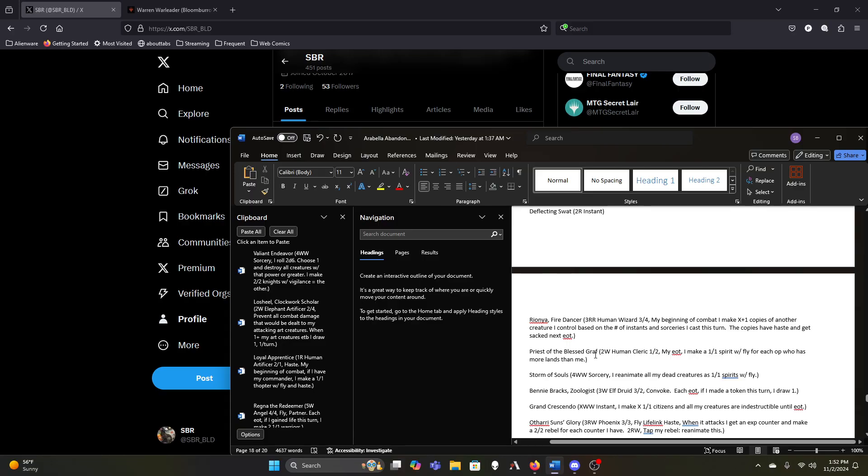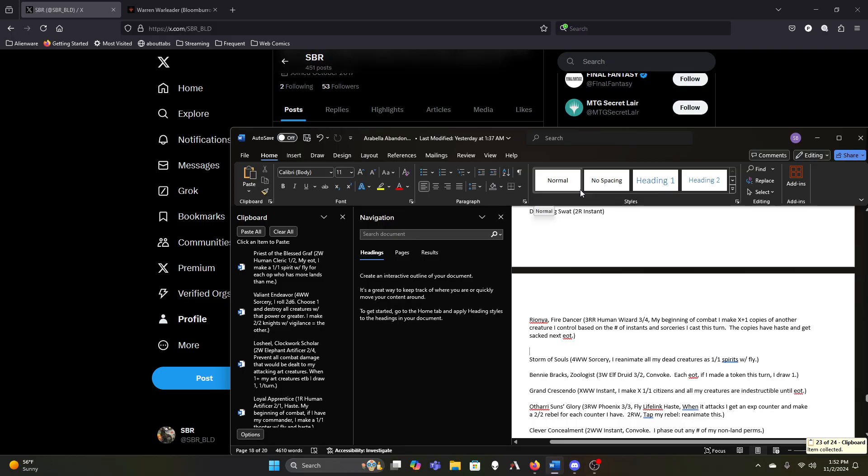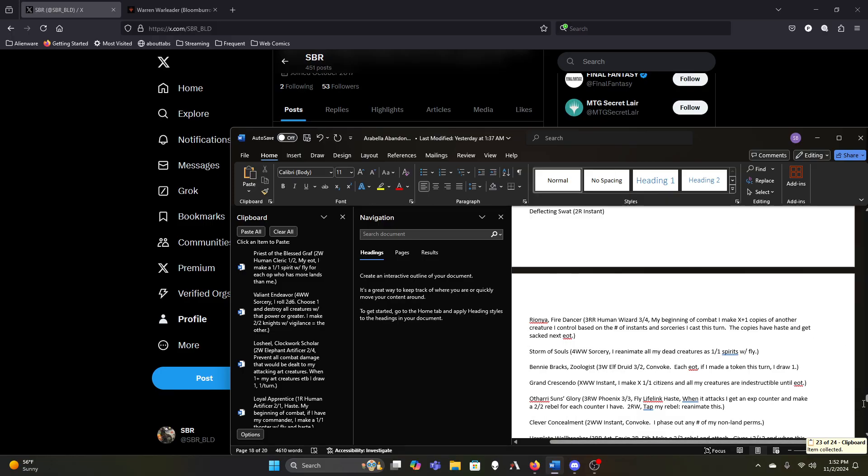Valiant Endeavor can go because we have enough variations on it — that's 22. The Blessed Graph is kind of medium — so that brings us to 23 cuts out of 24. Let's lock 23 off the list, down to 213 cards.